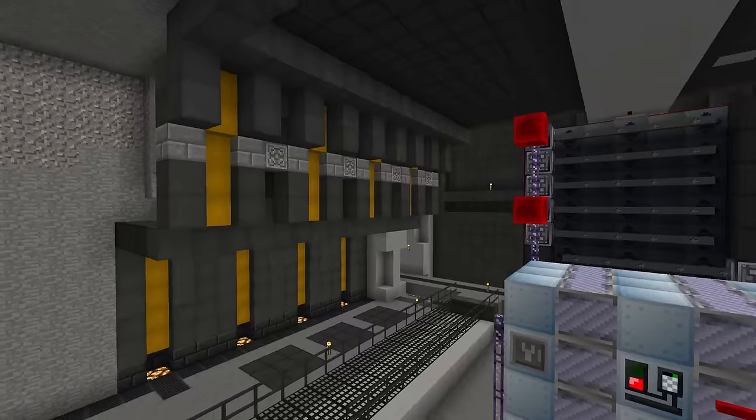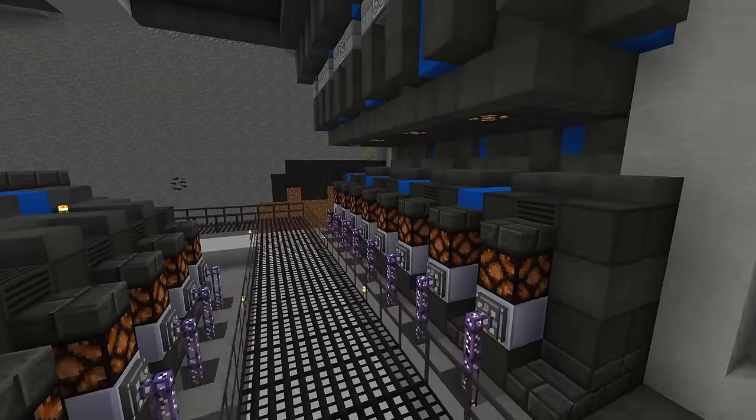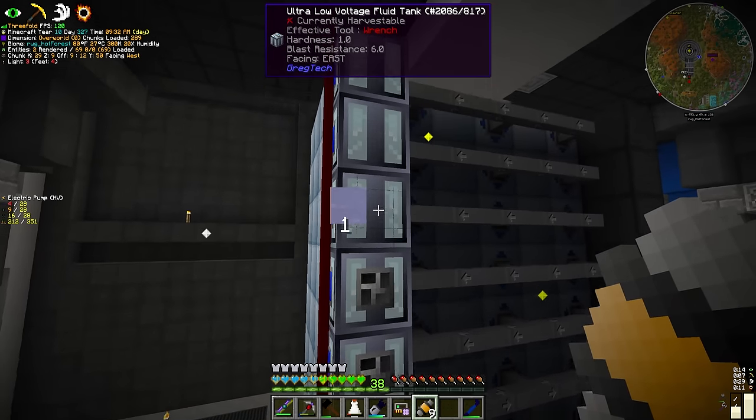I really doubted that yellow would work, but actually it does. And the blue colour is of course reserved for the fluid storage room, which I've also been working on here between episodes. And we're just about ready for the first full scale test of this system.